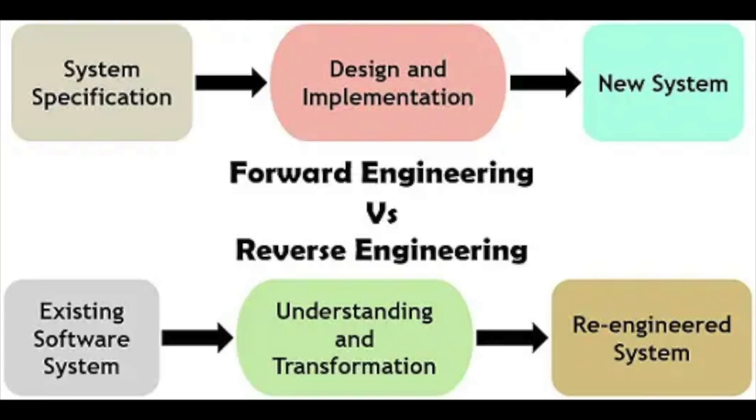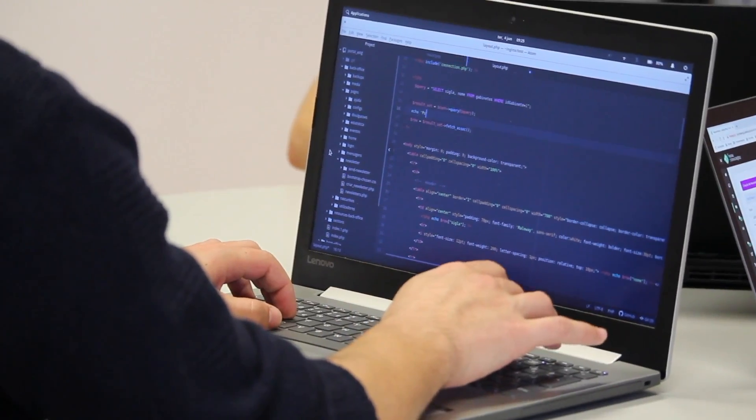A reverse engineering challenge, or RE challenge, is where the primary objective is to understand how a program or binary works, then manipulate that program or binary file to expose a loophole, spit out secret data, a passcode, uncover hidden functionality, or find a key or specific piece of data inside the code itself — which may also be the flag you're looking for. RE challenges can be in various coding languages like Python, C, or Go, which can make it a lot of fun for anyone new to RE challenges.